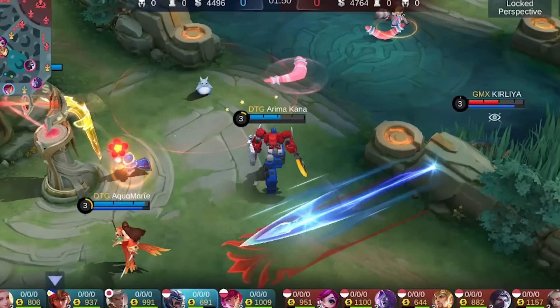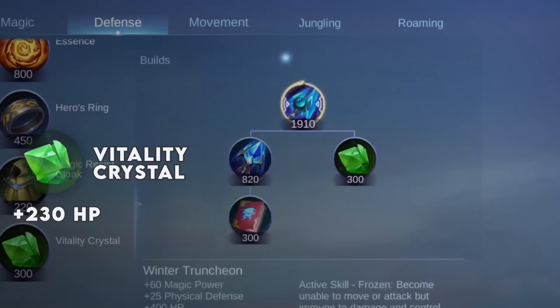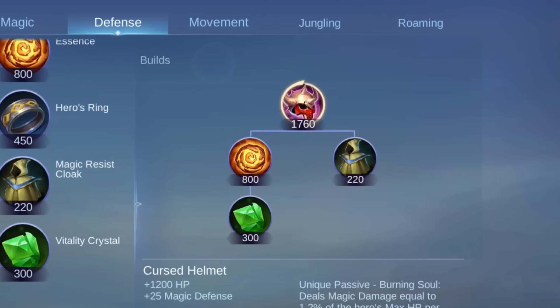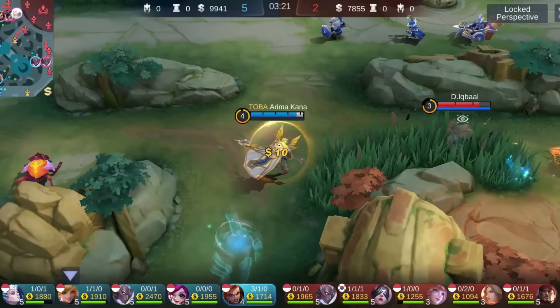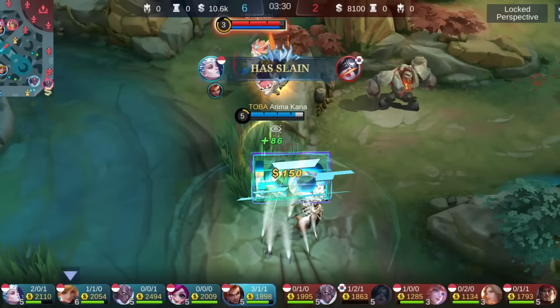Number 1: Vitality Crystal. This high utility item gives you 230 HP for early sustainability. The great thing about HP is that it works against any damage type, even true damage. This item also has a lot of upgrade paths, which means you can use it to build many high tier defensive items later on. If you play a Roamer, it never hurts to buy one right after your Roaming Boots. For example, you can buy this item when using Hildur, as this will increase her passive regeneration which scales with her max HP. So it's a perfect item when you try to invade the enemy's jungle.